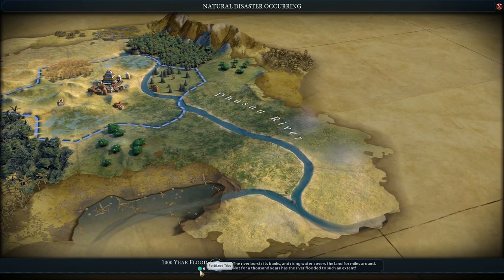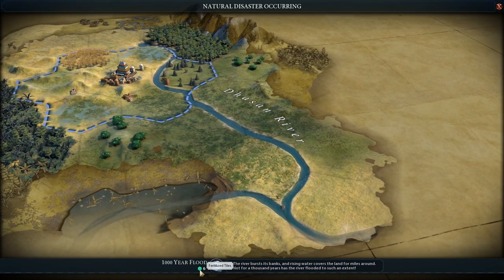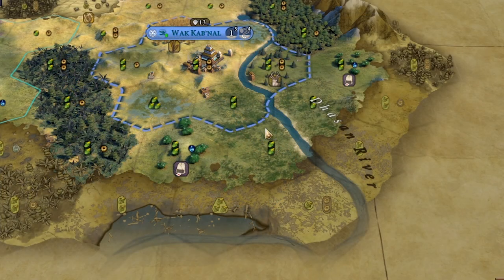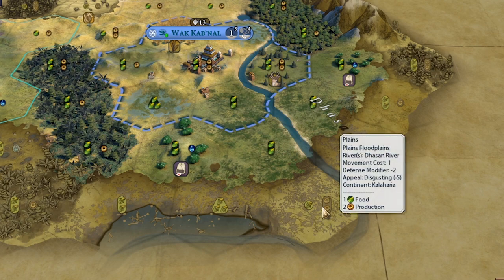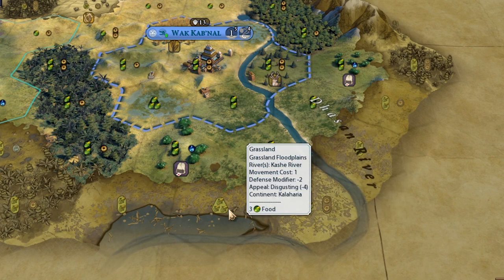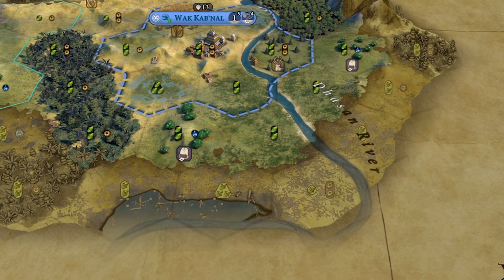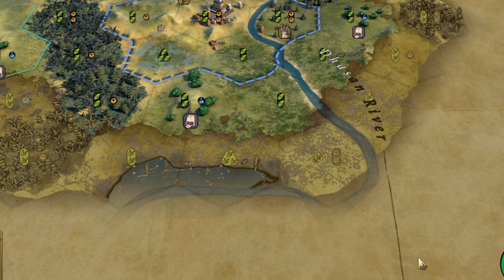Turn 2 — that is actually insane. I have not seen a turn 2 flood, and it fertilized 6 tiles. This is it, we've been blessed with the god run. Unfortunately the tiles closest to us did not get fertilized, but down here there's 2 production and 1 food on this tile, and another got extra food. It does suck that these nearby tiles weren't fertilized, but we can expand down here and found another city along this river.